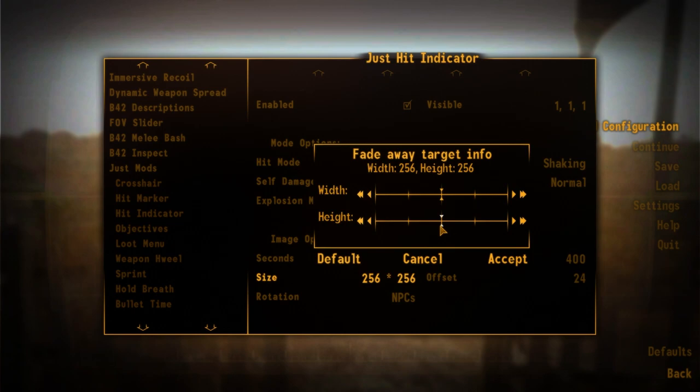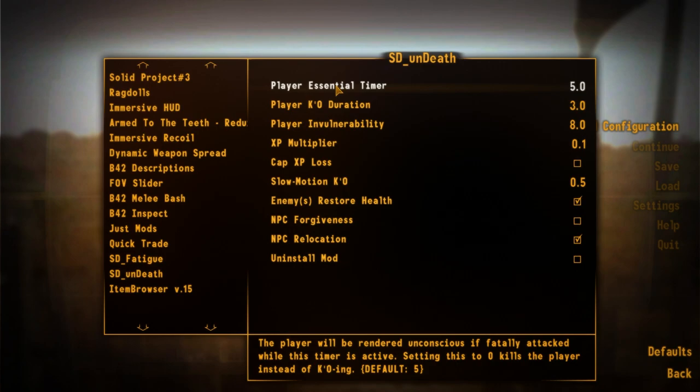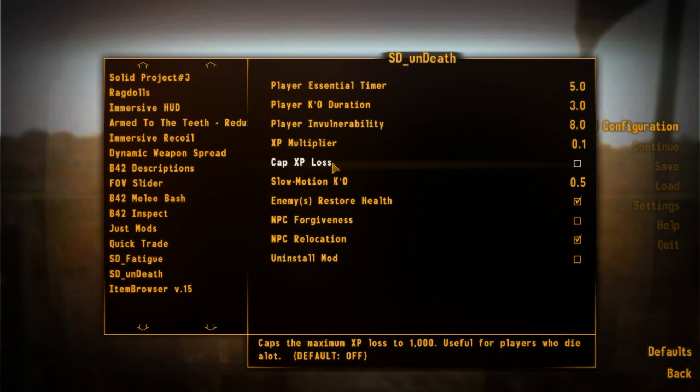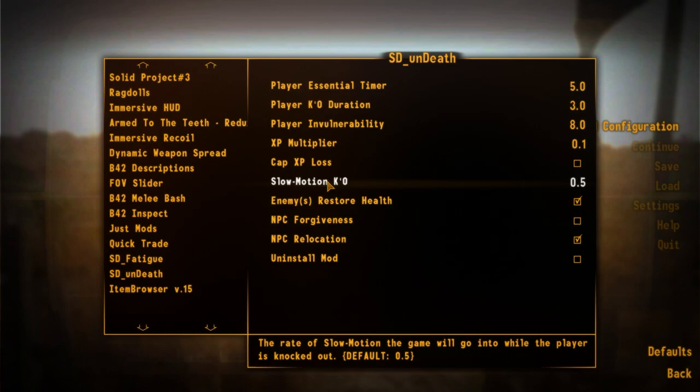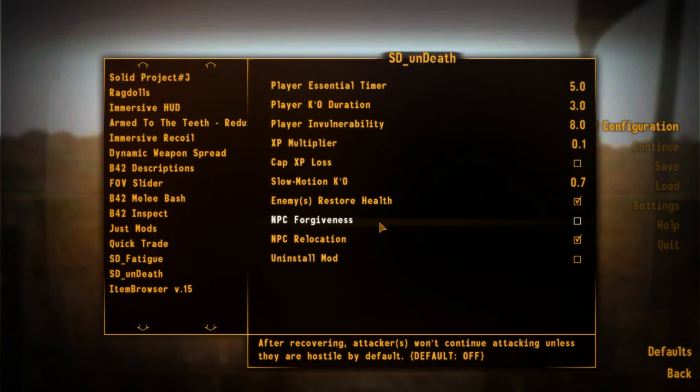We also have a mod called Undeath which overhaults our death system, giving us a death alternative. It's quite buggy, but if we die, we lose EXP, get knocked out, and come back with invulnerability so we can retreat or reposition. The enemies will have their health reset to full — so I can't just die when a Deathclaw has one health and finish it off with invincibility. I'll still have to deal with enemies getting reset back to full health. Quite challenging.